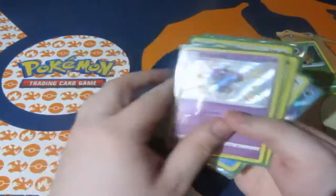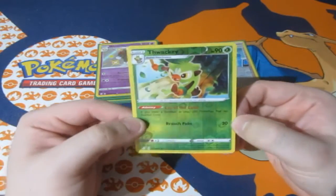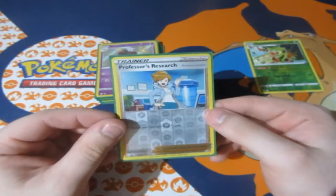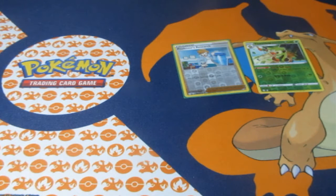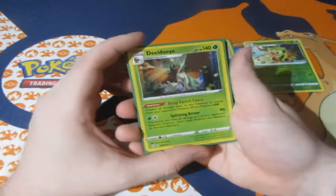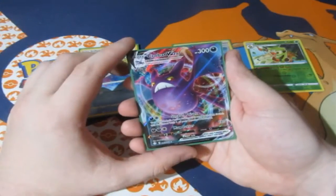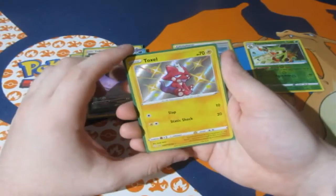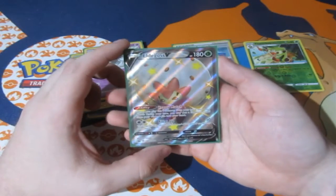So out of five packs, we've pulled a lot of amazing cards. Here are the pulls we got today: a Reverse Foil Throh, a Reverse Foil Rare Professor's Research, and for our Holo Rares — we've got ourselves a Holo Rare Decidueye, an Incineroar, an Amazing Rare Kyogre, a Full Art Crobat VMAX, a Shiny Toxel, a Shiny Alcremie, and our main promo of the day, Eldegoss V.